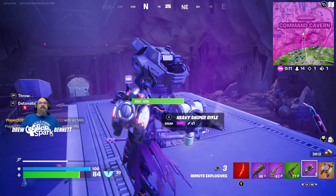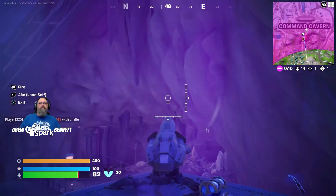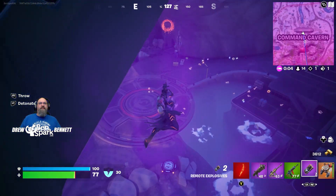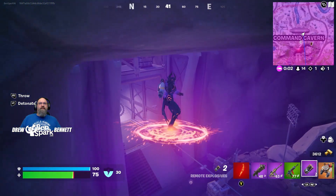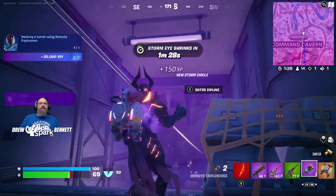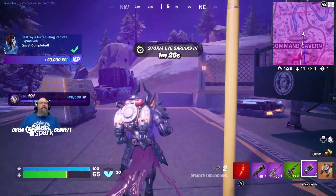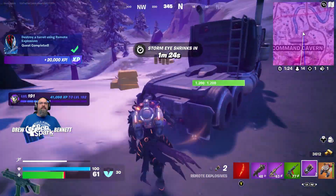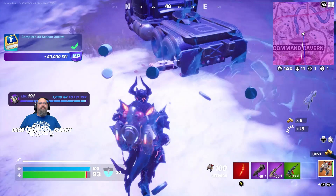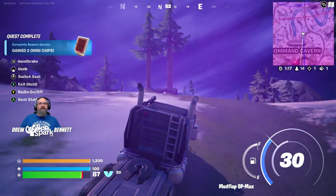Hey, some explosives here. Well, let's use this. There we go, we got the explosives off. All you had to do is set them up, drop them there, and blow up one of those launchers.